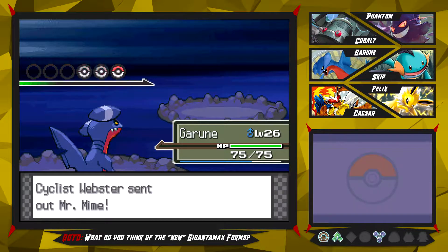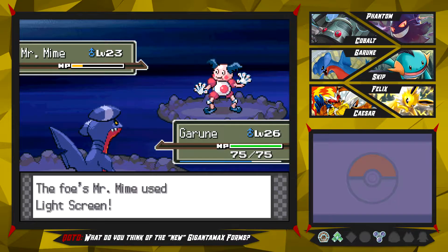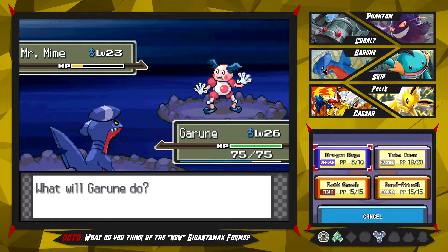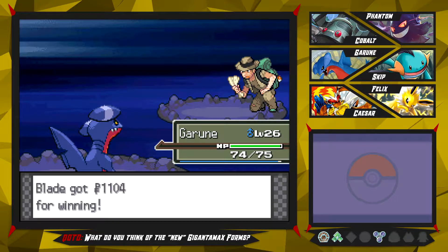Next up is the Mr. Mime - I'm just gonna stay in, go for another Dragon Rage on you. You are also not a Fairy type, so yeah. You go for the Light Screen - that's a waste of a turn - and down goes the Mr. Mime. Yeah, that is great - that was already it for this dude right here.